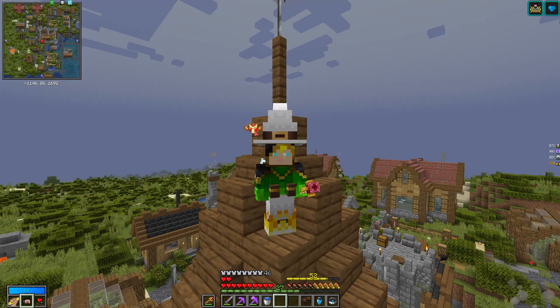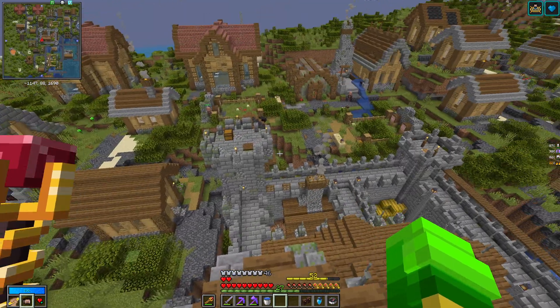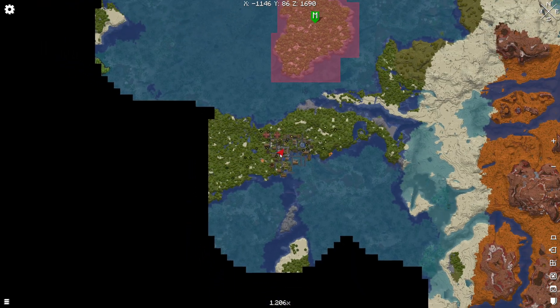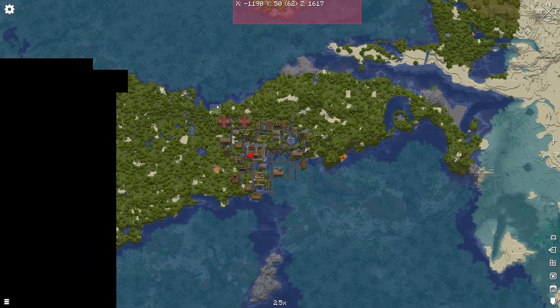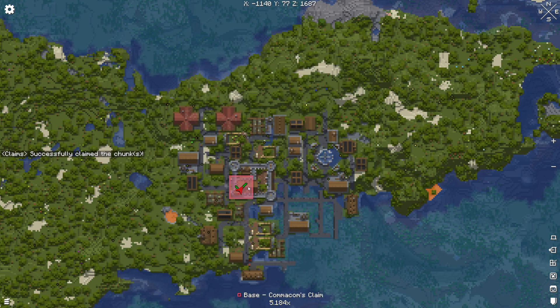How does this mod work? If we say that I want to claim this village here for my next build, I'll have to go on the minimap — pressing the minimap button, for me it's M. The minimap is automatically installed with the modpack. Just click or hover on a chunk. If you right-click on the chunk you see 'Claims' selected as a new option, and then you can just click that and that chunk is now yours.